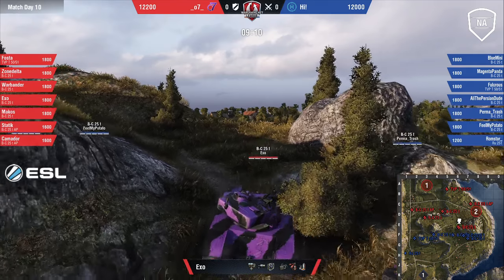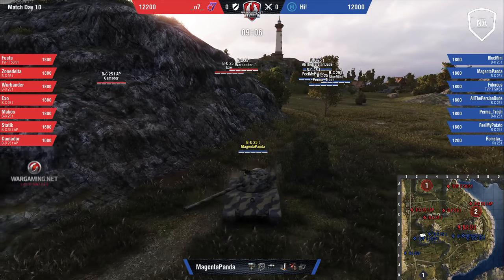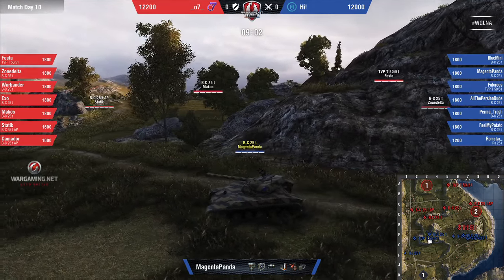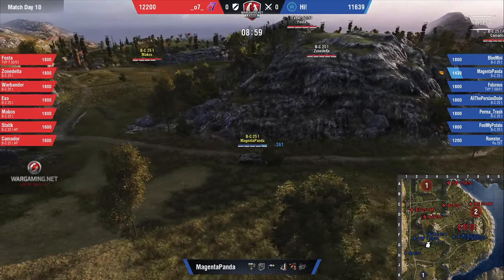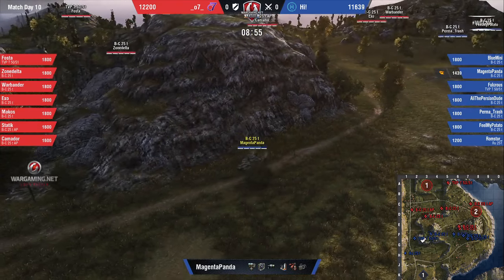Both teams are kind of playing it slow, something I didn't necessarily foresee out of either of these teams. Cliff, like we said earlier, is a map where we kind of know the winner within the first two minutes of the game — or even one minute sometimes.